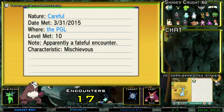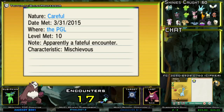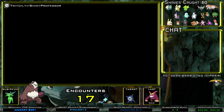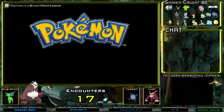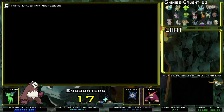You can soft reset and keep going to the delivery girl to change its nature as well as its gender. I don't want a male and I don't want Careful — I'm actually looking for a female with Quiet. You can soft reset by holding L, R, and the Start button, and keep doing that until you get the ones you like. It will not be Shiny — you cannot reset it to be Shiny — but you can reset for its nature and its gender. Keep doing this until you get the one you want, then click save.